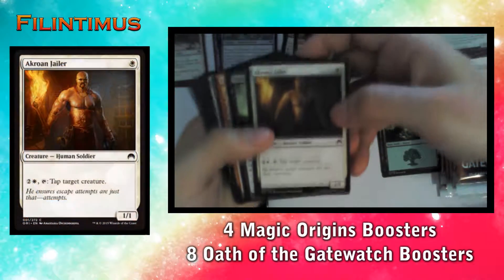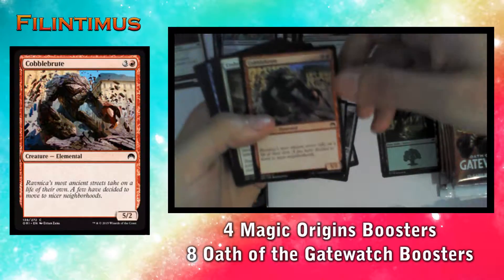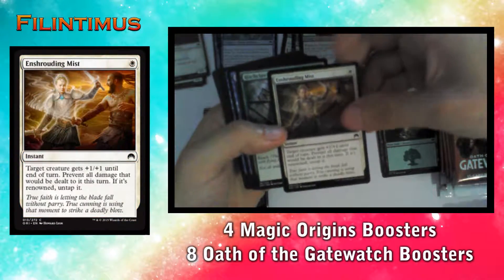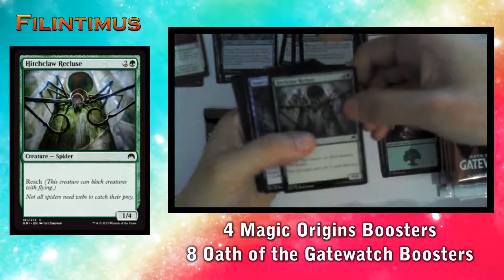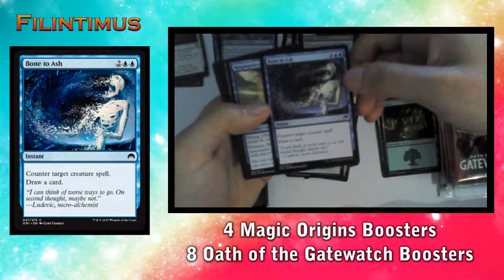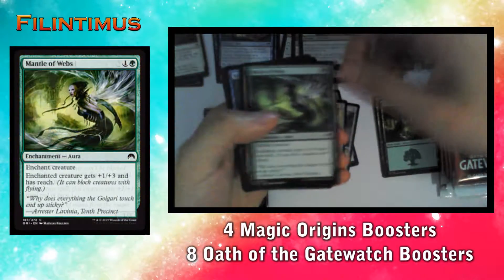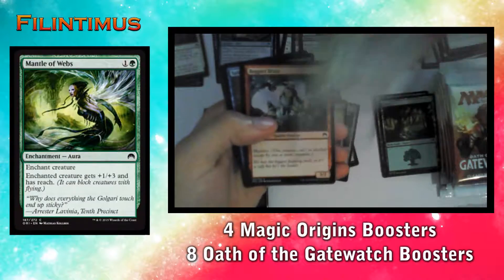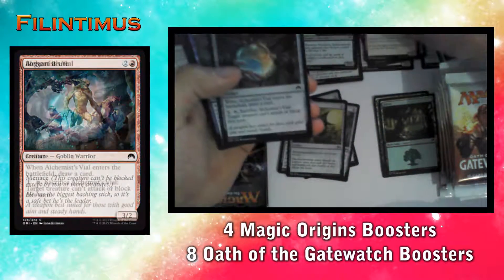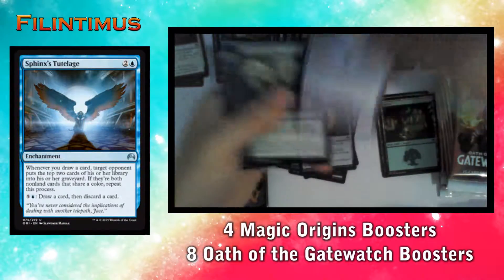We have an Auramancer, a Thornbow Archer, a Cleric of the Forward Order, an Auramancer, a Thornbow Archer, a Shrouding Mist, a Hitchclaw Recluse, a Reave Soul, a Ringwarden Owl, a Mantle of Webs, a Boggart Brute, and another Alchemist's Vial.